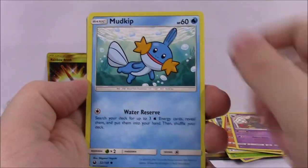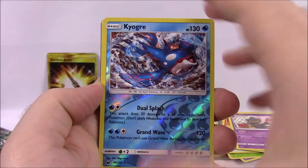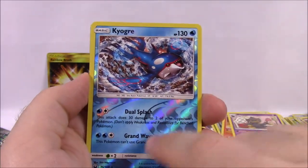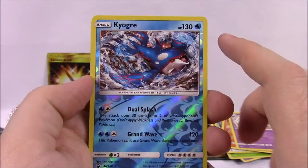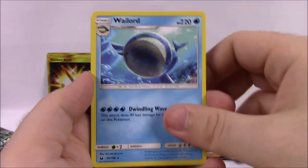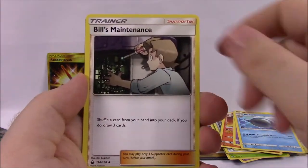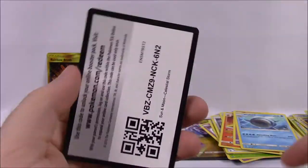Then we've got Shuppet, Mudkip, Beldum, Whailmer, Spinarak, and a Kyogre Reverse Holo — which is awesome! I know Kyogre and Groudon are in this set but I've never gotten either of them yet, so that's awesome. Then a Wailord as a rare non-holo. Fighting Energy, Tate and Liza, Bill's Maintenance, Cacturne, and the code.